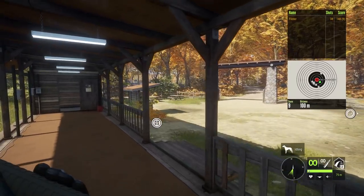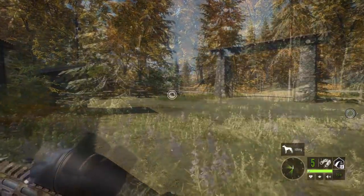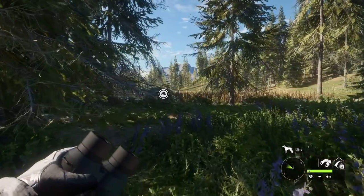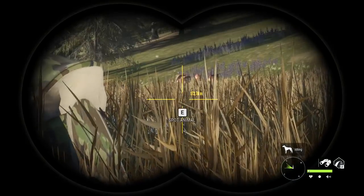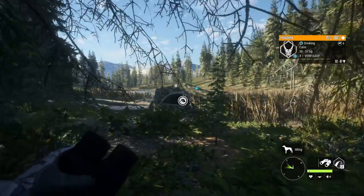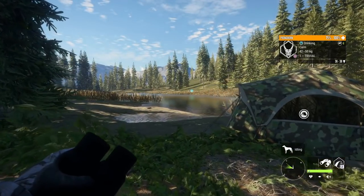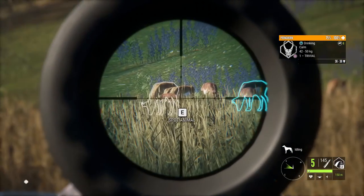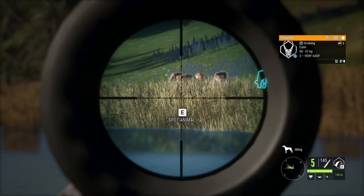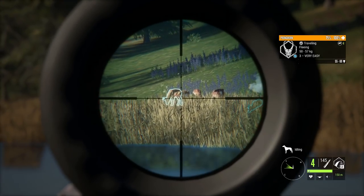We are going to head out now and try them out on some live game. I'm super excited to see that .308. We're going to be bouncing around to a number of different maps today, but I thought Silver Ridge Peaks and Pronghorn would be a pretty good start and a good test for the .308. We're about 150 out.